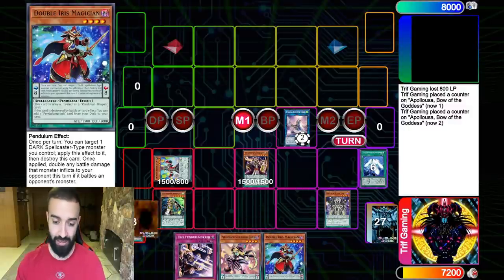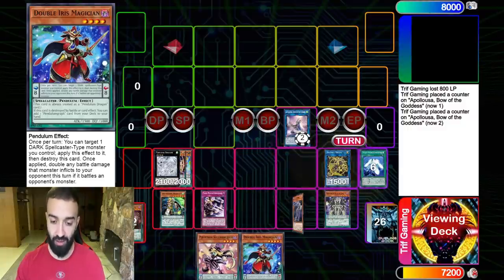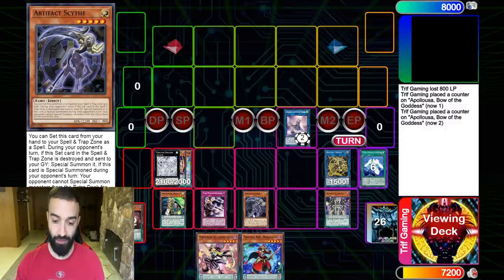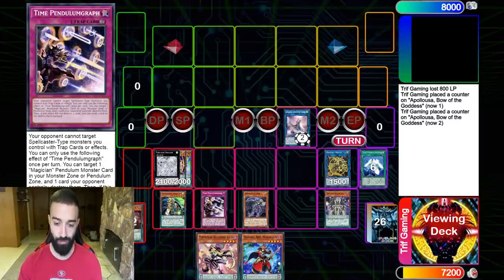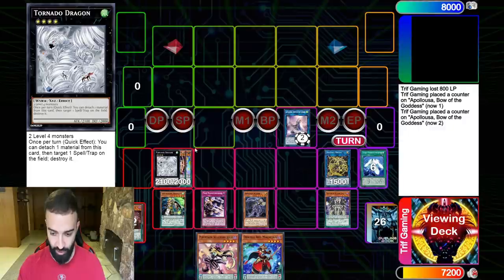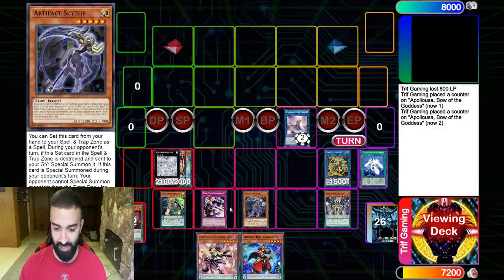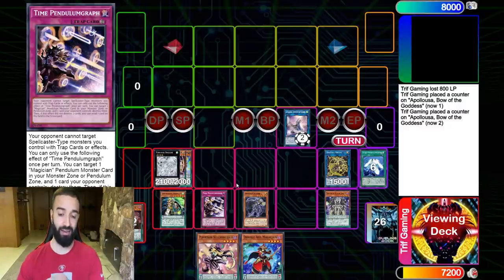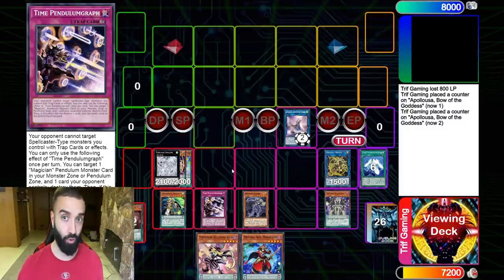I scale the Celestial Magician to trigger Oaf's effect and add back Double Iris. Then I link into Tornado Dragon and Dagda, I set, and the effect of Pendulumgraph will bring out a Scythe. On the opponent's turn I pop it. Whenever I flip up Pendulumgraph, Dagda's effect sets a Scythe, and on their turn while protected by Abyss Dweller, Scythe, and Pendulumgraph all set up — you just need Tornado Dragon to pop Scythe and you guarantee everything.